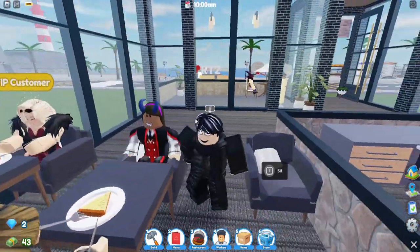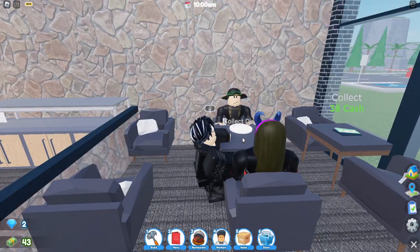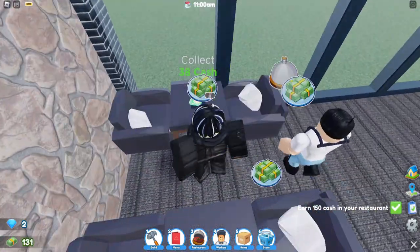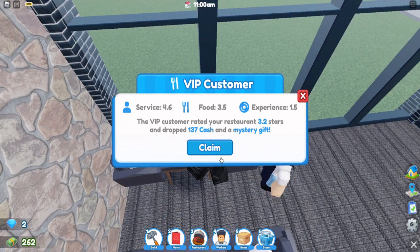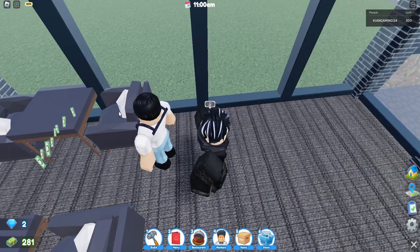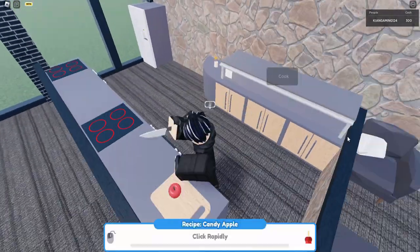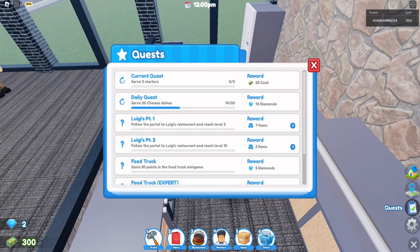Are you enjoying your mochi and ice cream? I don't know why they're VIP customers. Enjoy your bakewell tart! Yes — collect the dishes. Oh, where's the money? There it is. I've earned 150 cash. It gave me all that money! VIP customer rated 3.2 stars and dropped 135 cash. A dark wooden bowl — I can actually use it because I earned it.